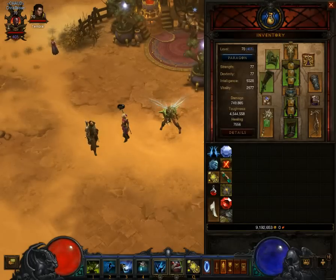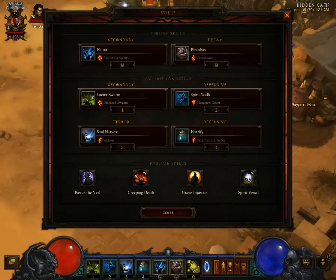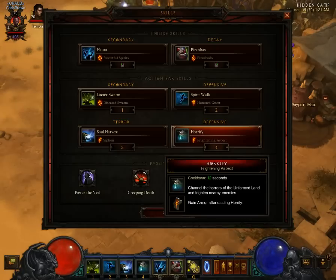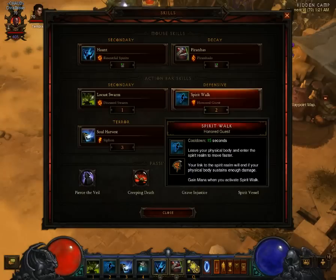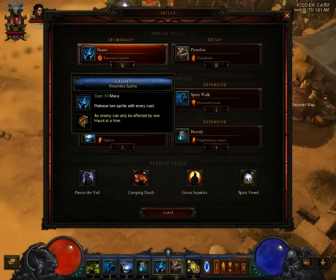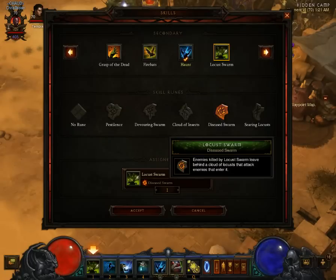I have the Jade Harvester set on, which is obviously very helpful, but you won't need this. All you will need really is Horrify with Frightening Aspect, Piranhas, some sort of damage dealing skill, and then Locust Swarm. And for Locust Swarm, we're going to use Diseased Swarm.